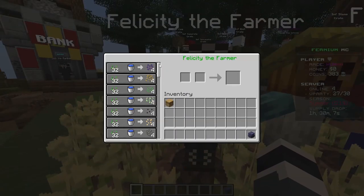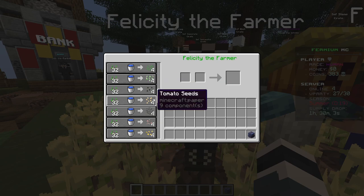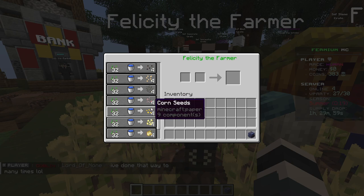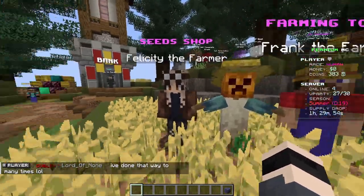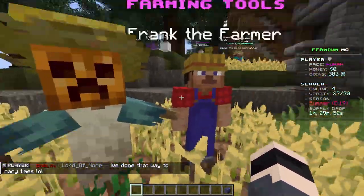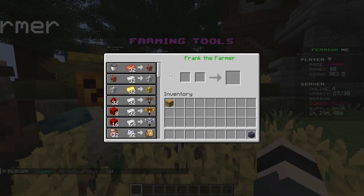We have got you covered with custom crops: eggplants, pineapple, hop seeds, Chinese cabbage seeds, tomato, pita — or however you pronounce it — grape seeds, corn seeds, pepper seeds, garlic, and red packets, which are a fun little item that grows only in the winter season.